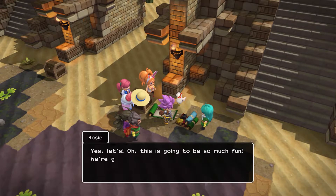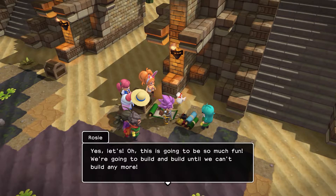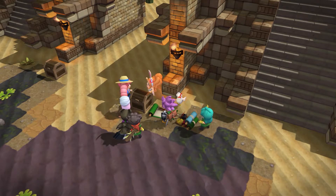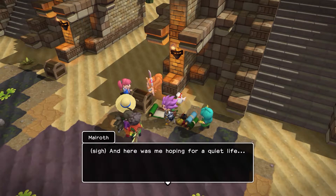By the way, if you need any more help, I don't expect Perry, Brittany, or Lillian are too busy — maybe you could call them over as well. Sounds like a plan, Rosie. Let's all work together and turn Hodge's Island into a pukka little place to live. This is gonna be so much fun. We're gonna build and build till we can't build no more. It looks like you've got some steep competition in the building stakes, Hodge. Try to keep up now. Nah, I think I'm gonna rest and let them do this.